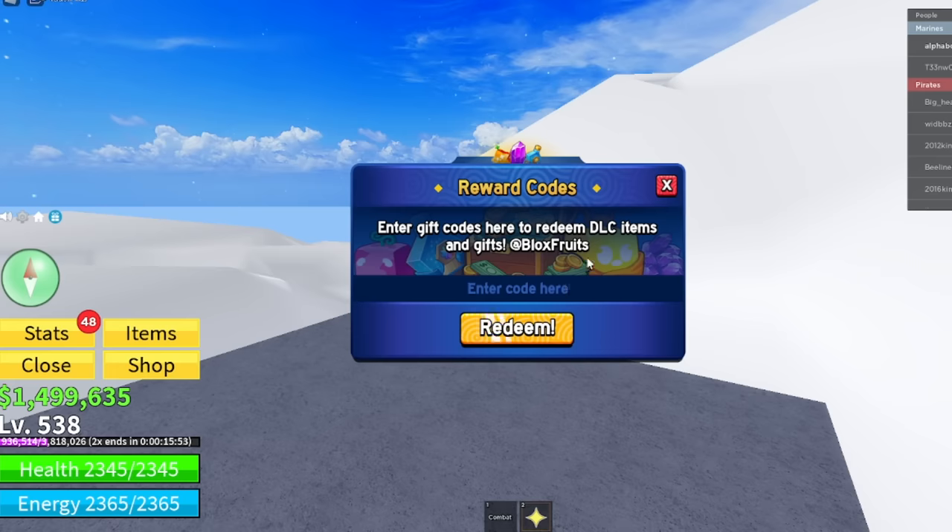We have sub to noob master 123 — still works for 20 minutes of 2x XP. Also sub to uncle Kizaro — S, U, B, 2, U, N, C, L, E, K, I, Z, A, R, O — for a stat reset, get it. Sub to Daigrock is another working code. We also have axior — A, X, I, O, R — get that code. And finally tantai gaming is another working code, go ahead and get it.